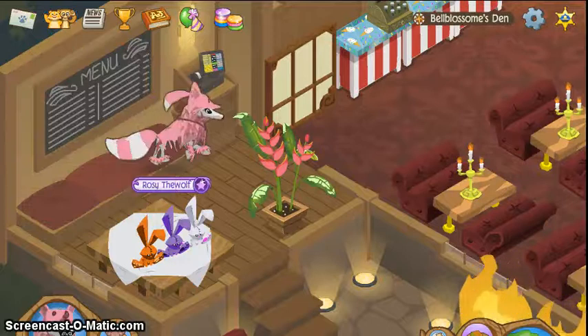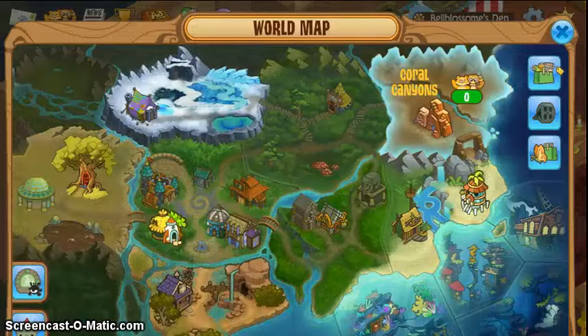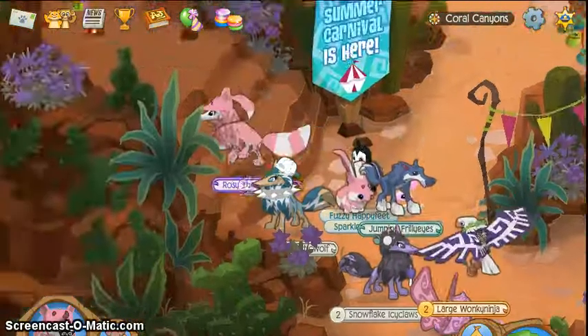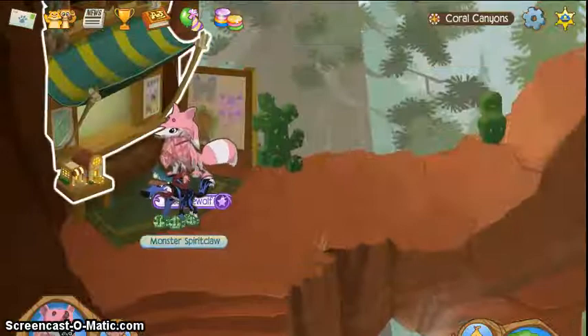So first, be a land animal, then go to Coral Canyons. Then you are at the Den Shop.